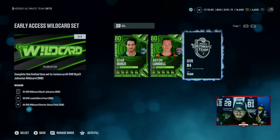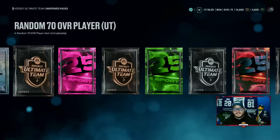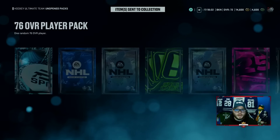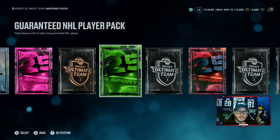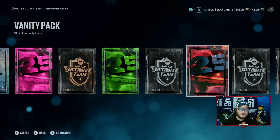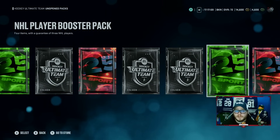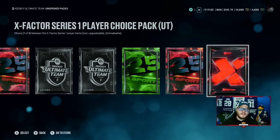When it comes to everything I earned just playing those Wildcard games, we're going to open it all up now. We've got 70 overall players — 70s are bronzes, it's okay. We got 76 overall players, 72 overall players, a guaranteed NHL player pack, a 74 overall vanity pack, 76 overall players, 78 overall players, an NHL player booster pack, a mixed pack which is six random items, and then your X-Factor Series 1 choice pack.